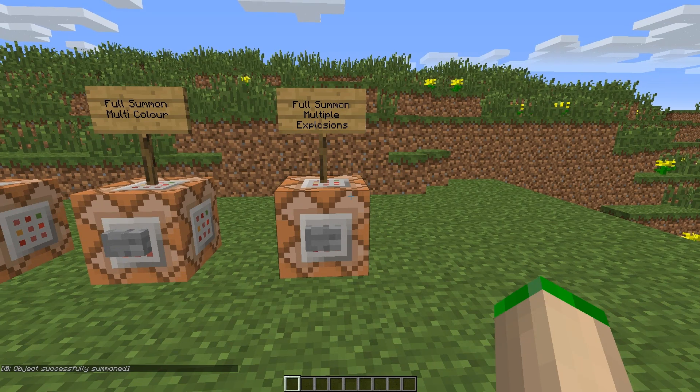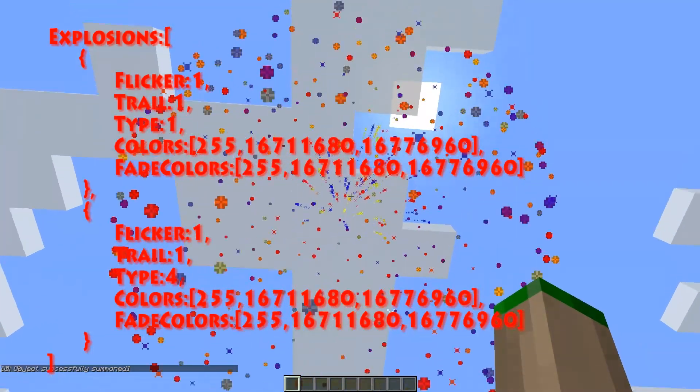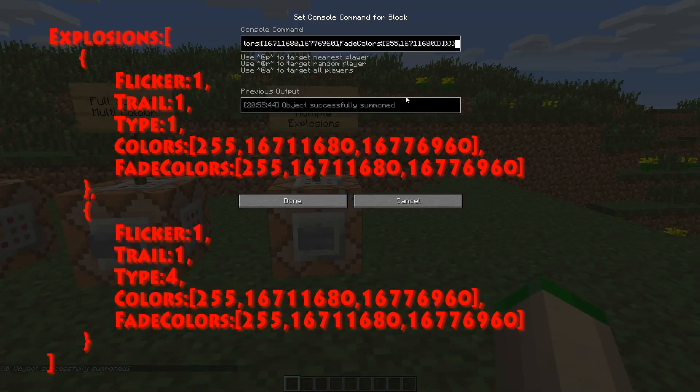Now like I was saying, we can have multiple explosions. So we could have a large ball and a star explode at the same time — let's see what this actually does. You get the burst and the large ball. To do that, the explosions tag has squared brackets which means we can have multiple instances of an explosion. With the flicker, trail, type, colors, and fade colors surrounded by curly brackets, we can put a comma after the closing curly bracket and open another curly bracket and write a second explosion. That's how you make a second explosion with its own trail, type, colors, and so on.